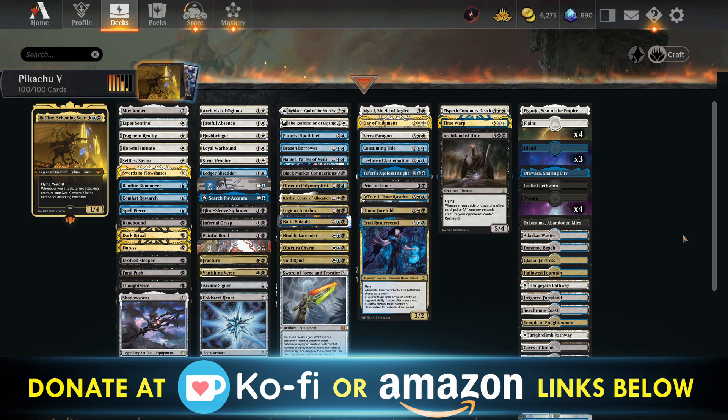It's actually a Sphinx Demon, so I do apologize for that — I got a little mixed up. First things first: I really didn't actually want to share this deck with everyone, mostly because it's one of my favorite decks and it's pretty strong. It's a bit like having a chocolate cake you don't want to share because it's so delicious. So yeah — Rafine. I didn't really expect Rafine to be one of my favorite decks, but there you have it.